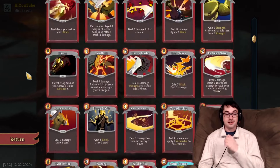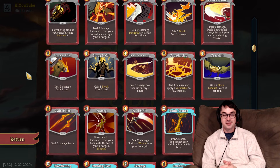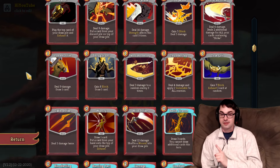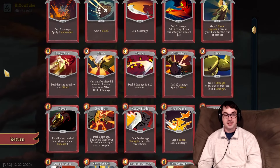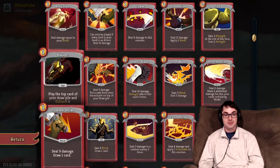Those are the 20 Ironclad common cards — most make good additions to the starter deck, with a few to avoid. If you liked this video, drop a like below and let me know in the comments which Ironclad common you like to see most on Floor 1. For me it's probably Shrug It Off, but I'm always happy with a Pommel Strike.